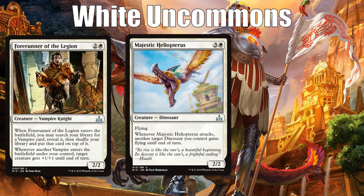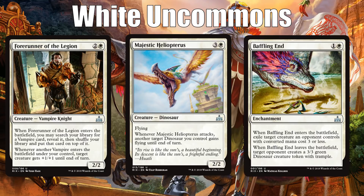The next best white uncommon is Majestic Heliopterus. It's also not going to be very good unless you end up in a dinosaur deck, but it is actually playable if you don't — unlike Forerunner of the Legion, which is just a dud if you don't end up in vampires. Majestic Heliopterus giving flying to one of your other dinosaurs when it attacks is great. It has fine stats itself, nothing special, but I think both of these are first pickable. They're emblematic of this format where you sometimes start a draft with a first pick that's very tribal, and sometimes it pans out and sometimes it won't.